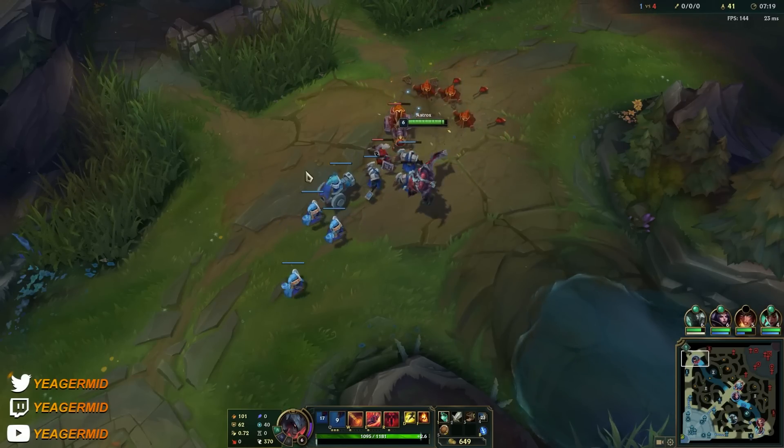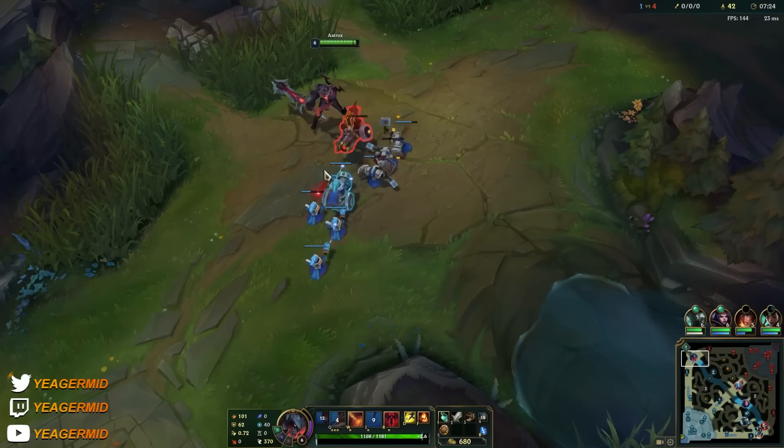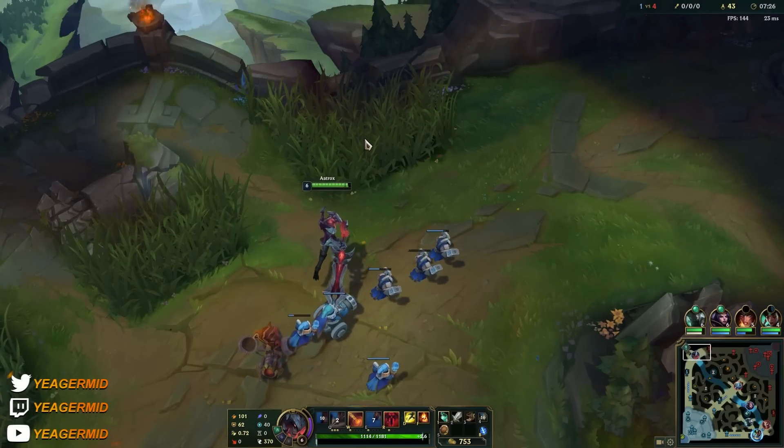When we are pushing, we're really trying to make sure that we hit at the edges for the first two Qs and at the center for the last one. Also remember that E is an auto attack reset.